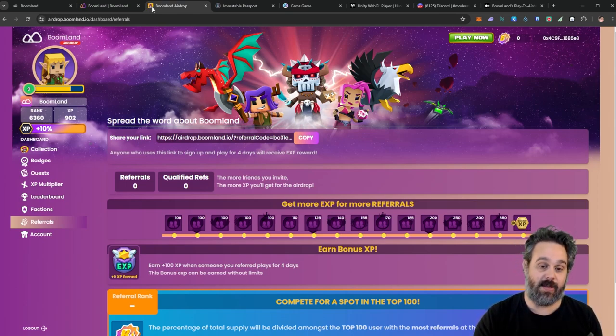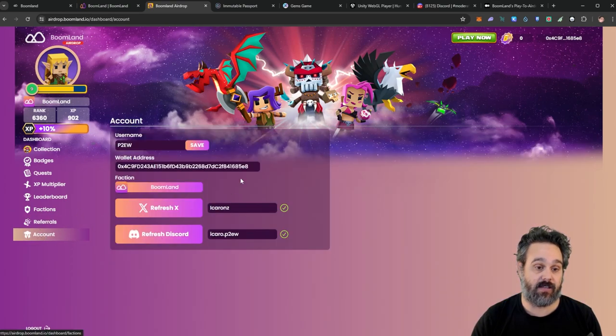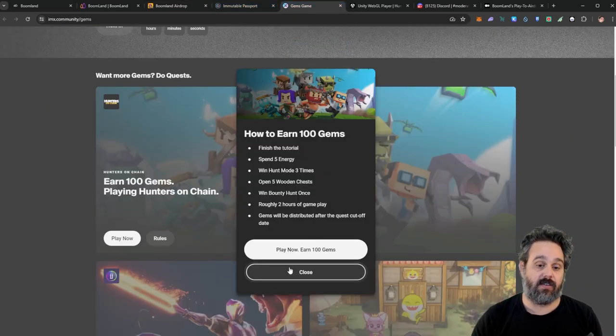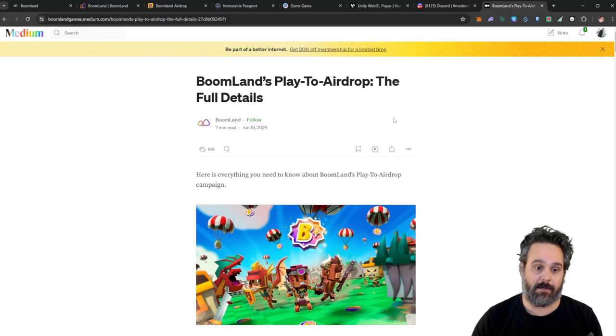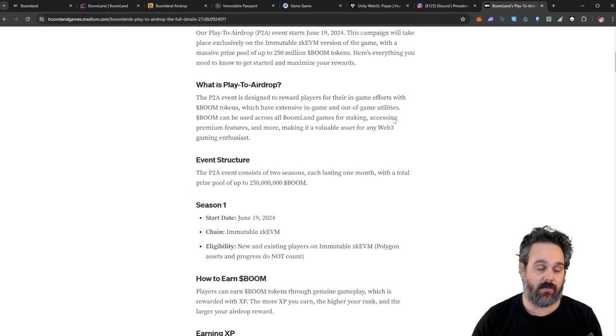I almost forgot to thank Queen Save for recommending this game to me. I've been looking at it for a while and I think it's really cool, and now with Immutable X supporting it I'm very excited. There are all the details here for your account where you'll link your wallet and socials. You can get all the different gems, and more details about the airdrop can be found on the Medium.